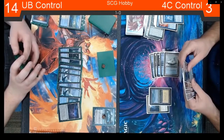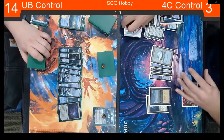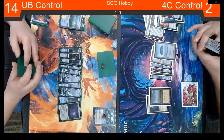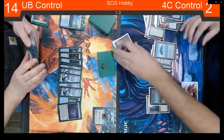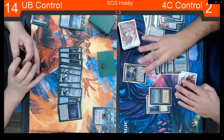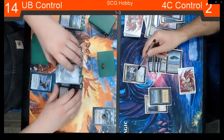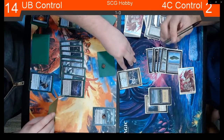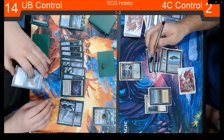Going for Hydroid Krasis with 2 mana up — and Josh has the Tail's End from earlier to counter, presumably, the Gain Life and Draw card trigger. My guess right now is he's asking whether gaining life and drawing cards is the same trigger or not. Well, it's all within the same line box, so it would be.